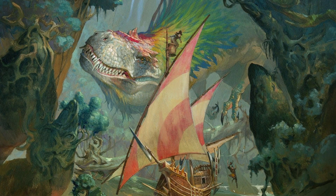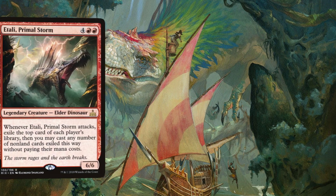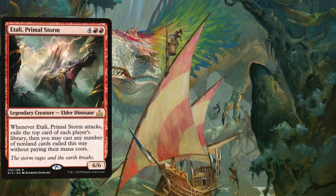Among the Dinosaurs of Ixalan, there are still yet those more ferocious and ancient. Pay tribute to the Elder Dinosaurs, Nature Incarnate, starting with Itali, Primal Storm. And hug your Bibles, folks, because this thing is unholy. A 6-mana 6/6 — whenever Itali attacks, the top card of each player's library goes to exile, and then we may cast any non-land cards exiled this way without paying their mana costs.